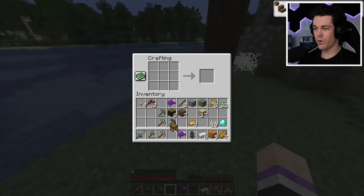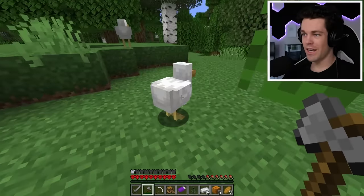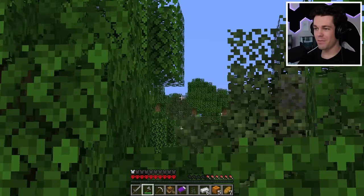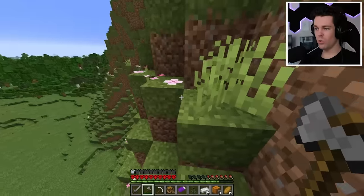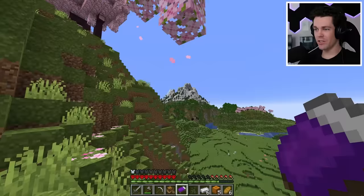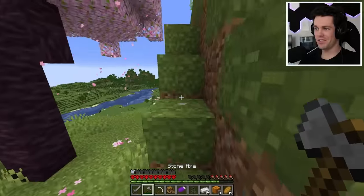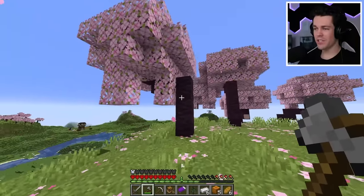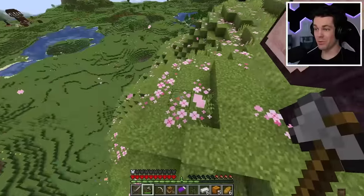I'm going to craft up a chest boat and use it to explore spawn a little more. Actually, let's go check out that cherry grove biome. We have some chickens — hello friends! The cherry grove is just over there, you can barely see the pink sticking out. We're getting very close and it's all the way up this hill. Look at these pink petals — that's kind of cool. And look at this seed: a giant mountain over there, a pillager outpost with a ruined portal right next to it. This seed is actually amazing.